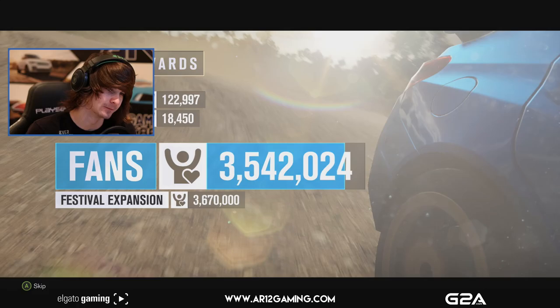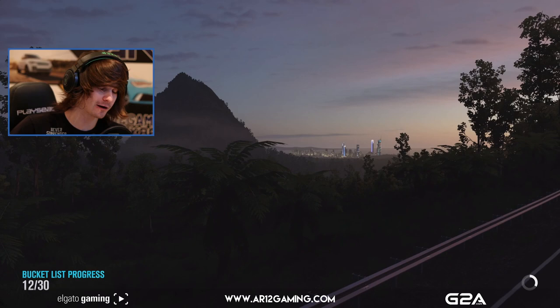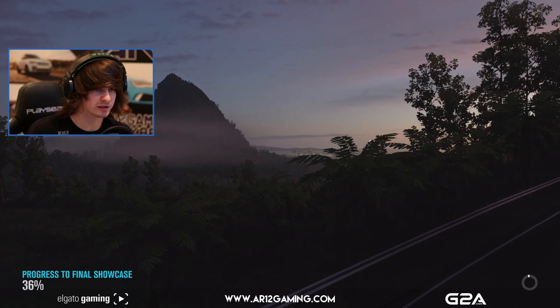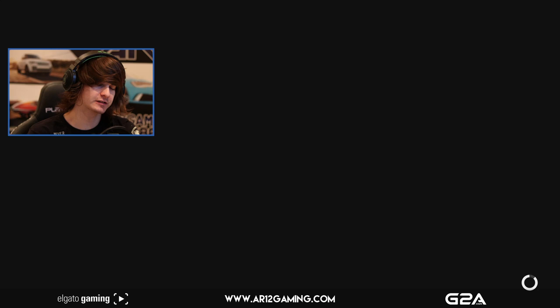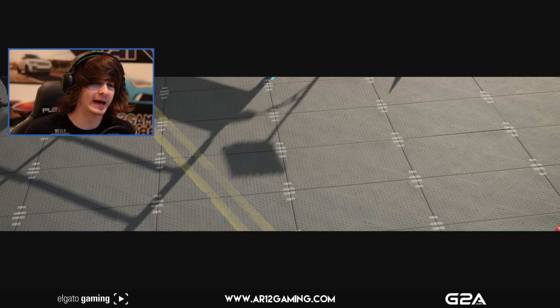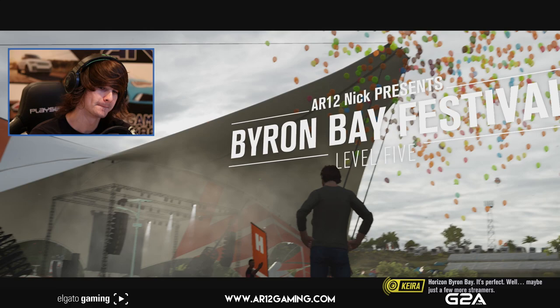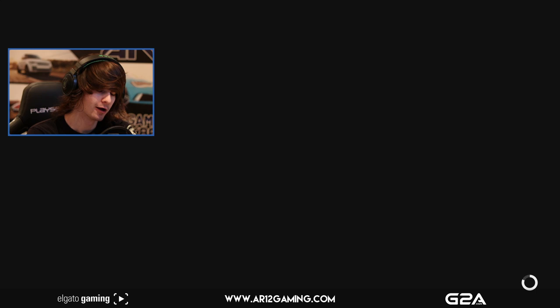We actually picked up 120,000 fans. We can expand our festival already! So what we're going to do is fast travel back to Byron Bay, do the festival, expand it, and then head back to the waterfall to do some races. We've made it back to Byron Bay — let's expand the festival and go all the way up to level five. That is Surfers Paradise and Byron Bay both maxed out, and we no longer have to look at these stupid cat ears. Level four is the worst — the festival just looks so ugly. Level five is so much better. We're going to be pulling in huge amounts of fans now.